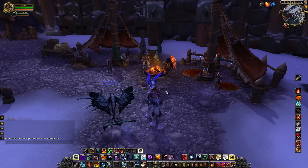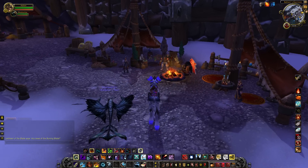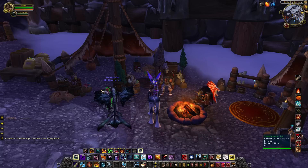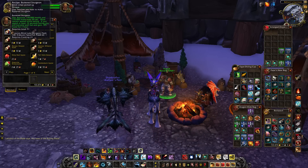Well, I found out how you get your hands on those 125 stat food recipes. And it's kind of more simple than any other recipe for cooking, which is kind of ludicrous — you buy it from your food and drink vendor, Crank. That's going to be different for Alliance, obviously, but you'll have a food and drink vendor near your general goods and repairs. You just buy them.